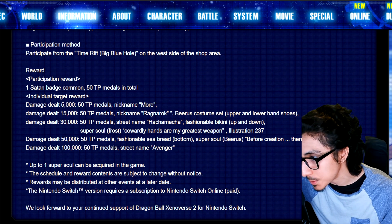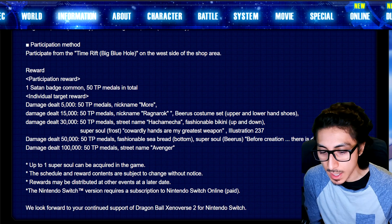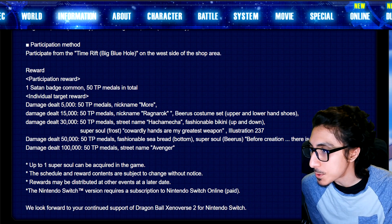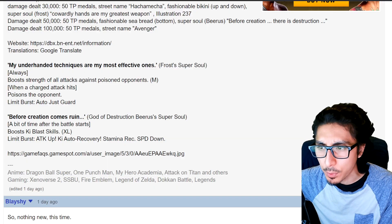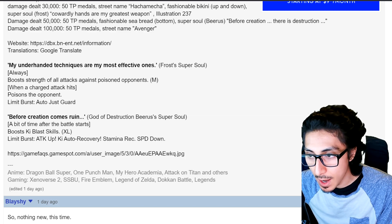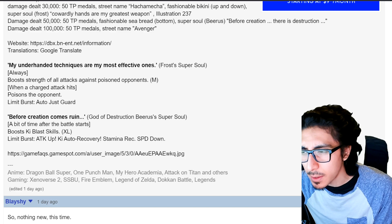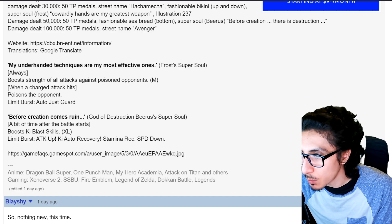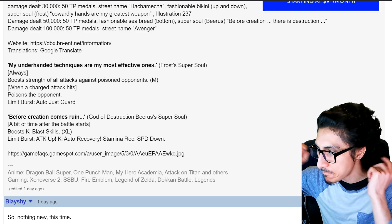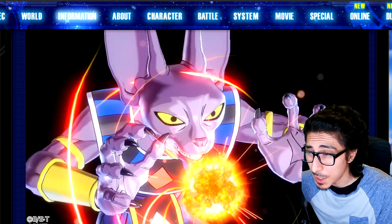For 50K damage you'll get 50 TP medals, the Fashionable Sea Bread Bottom — which is the male version, just swim trunks with the Z Turtle Hermit symbol — and the Super Soul 'Beerus: Before Creation There Is Destruction.' A bit of time after the battle starts it boosts ki blast skills, and the Limit Burst gives attack up, ki auto-recovery, and stamina down. I think that's actually a pretty good one — I saw some people saying it's a go-to. Let me know if it's good. For 100K, nobody cares — it's basically nothing — so at minimum get 50K and you'll get everything.